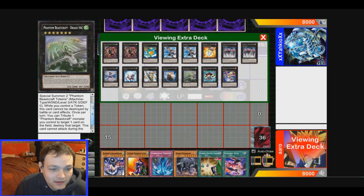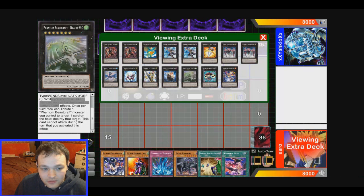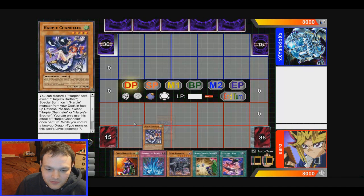There's this guy — Phantom Beastcraft. I think he can't be destroyed while the tokens are on the field. You can attach an XYZ material and get two Phantom Tokens — while you control a token, this card cannot be destroyed. Yeah, it just can't be destroyed. Let's go into that, it'll be fun.